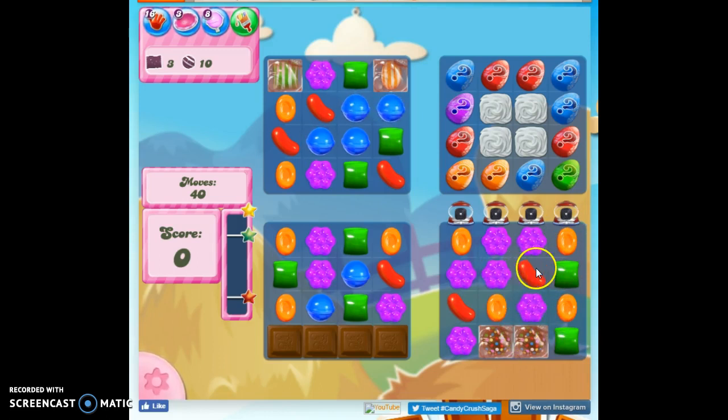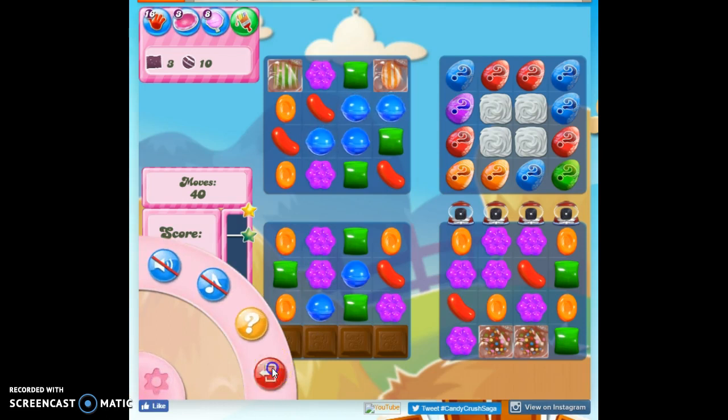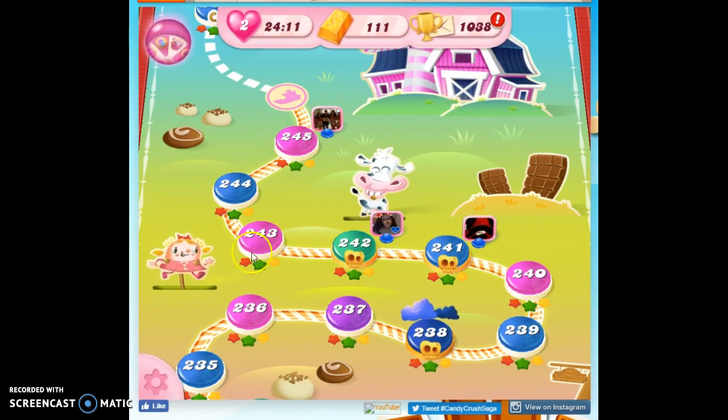And even if I do — let's say I do this — this is going to fill in with Licorice Swirls, and I can only reach green. Or I can only reach purple, and I've only got one purple. This is a bad setup. I'm going to skip it. I'm going to try again.